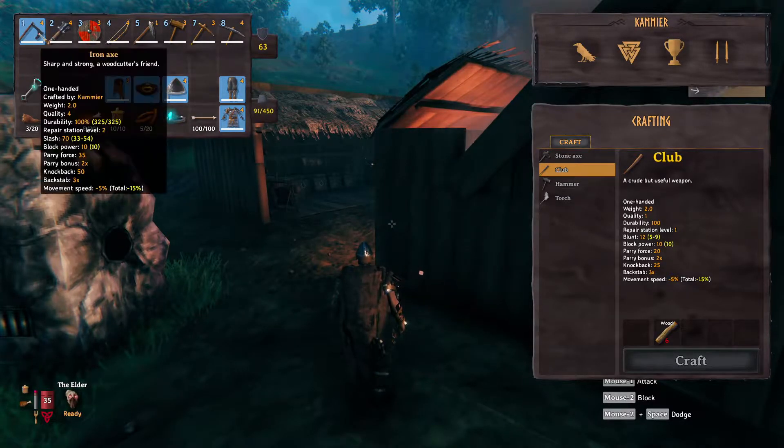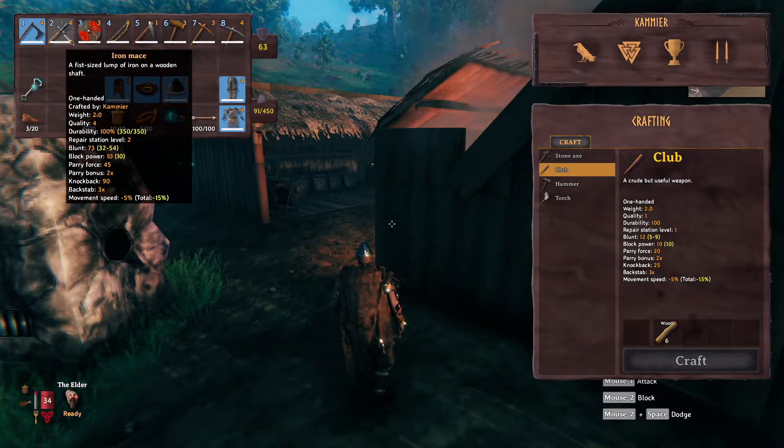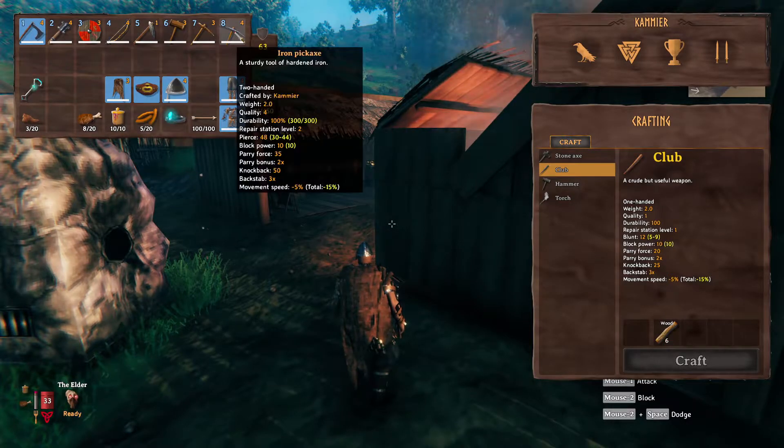Weapon-wise I've got a new iron axe which I've been upgrading, and an iron mace which is upgraded too, because in the swamp you want to use a blunt instrument. Cutting instruments don't work so well since there's a lot of skeletons, draugrs, and other nasties. I've also got a banded shield, upgraded the huntsman bow, and an iron pickaxe.